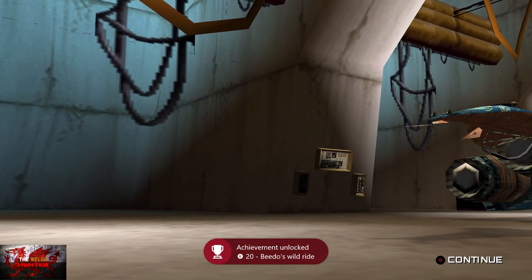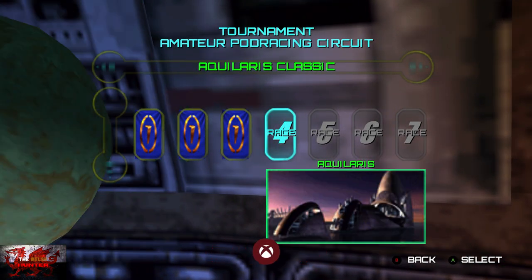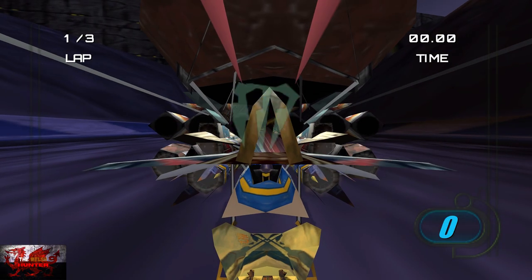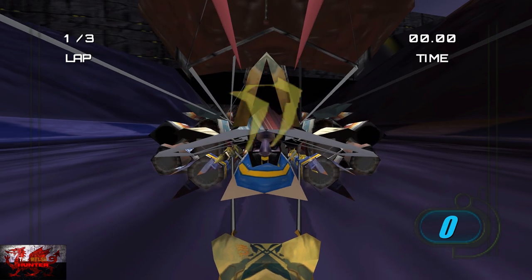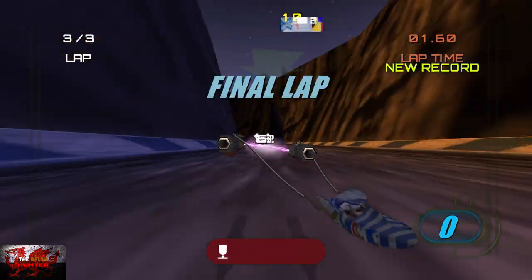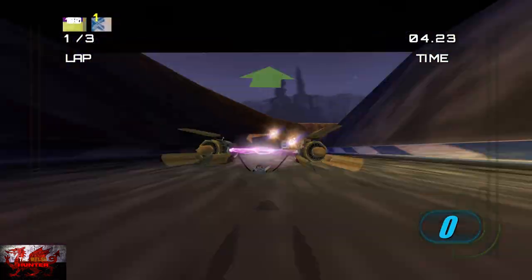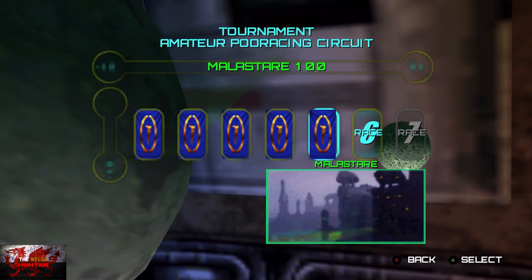We'll unlock another achievement here. I'm going to be editing down and not showing every single race — just where we get achievements. So on race five or whichever it is, when the countdown begins, as the number one is starting to fade down, press the right trigger and that will give you a boost start. That is for another achievement called Incubator or similar. If you keep failing it, you can just press Start and restart the race until you get that achievement.